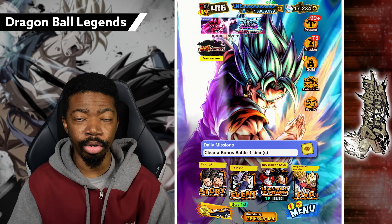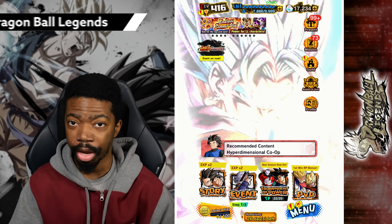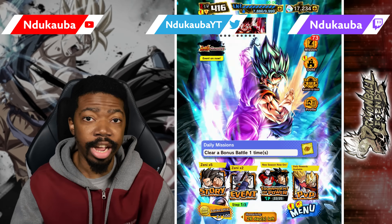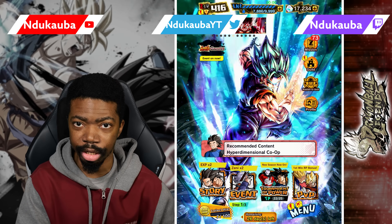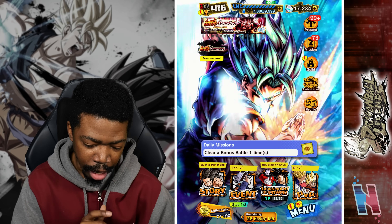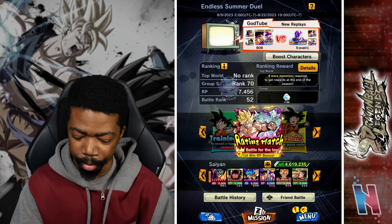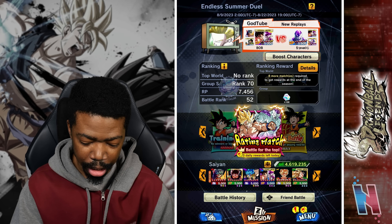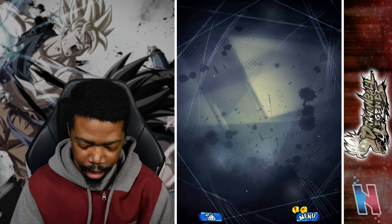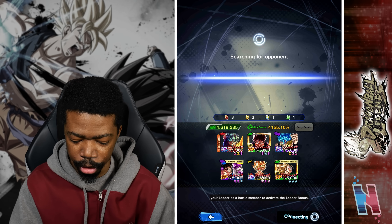In the last video we used Zenkai Kaioken Goku, the green unit, on the Son Family team and he was nothing short of incredible — exponentially better than when he first released. But that's only one team he can be used on, so today we're hopping into PvP and using him on a Saiyan team this time. We technically had him Zenkai boosted twice in the last video, so we'll be doing the same thing here.